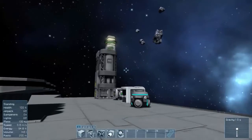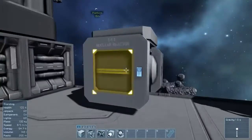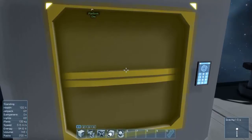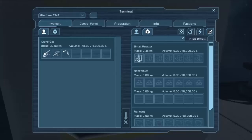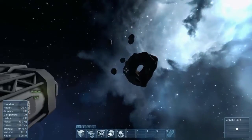Our reactor only has a certain amount of power. If we press K you'll see we only have around 38 kilograms of uranium left — I keep saying plutonium, sorry. So the first thing we need to do is get uranium.